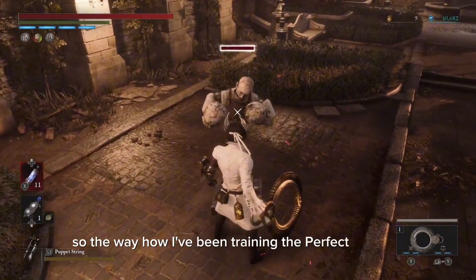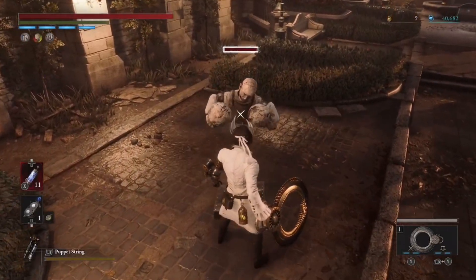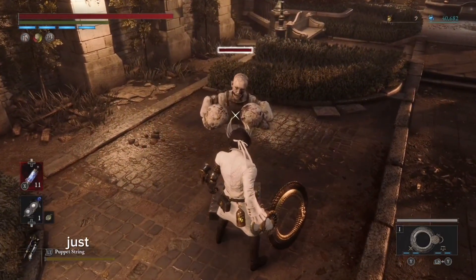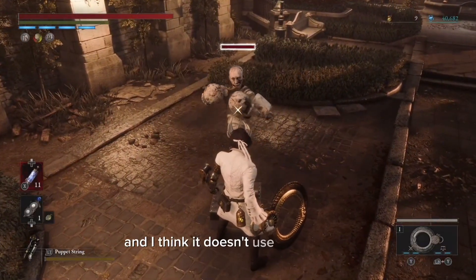The way I've been training the perfect guard is I go out to the dummy inside of Hotel Cry, near the garden, and I just practice it right there. Perfect guard is when you literally perfectly guard just before the enemy hits you — you take no damage, and I think it doesn't use any stamina.